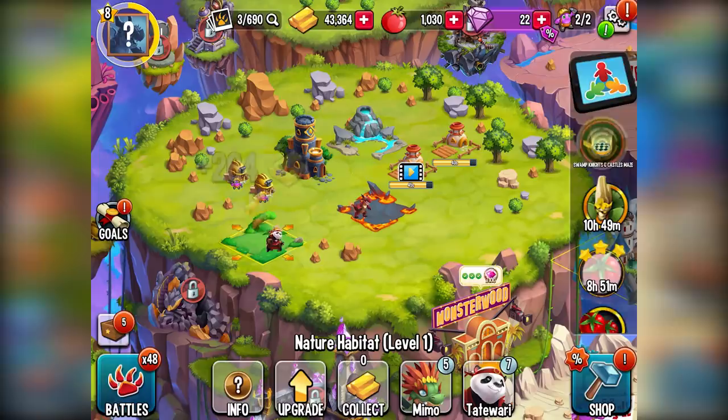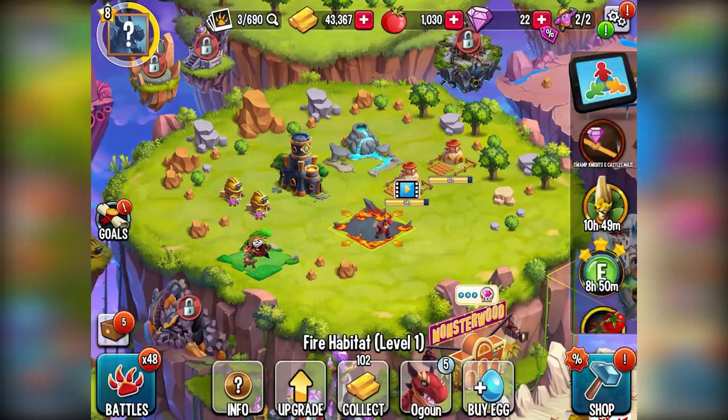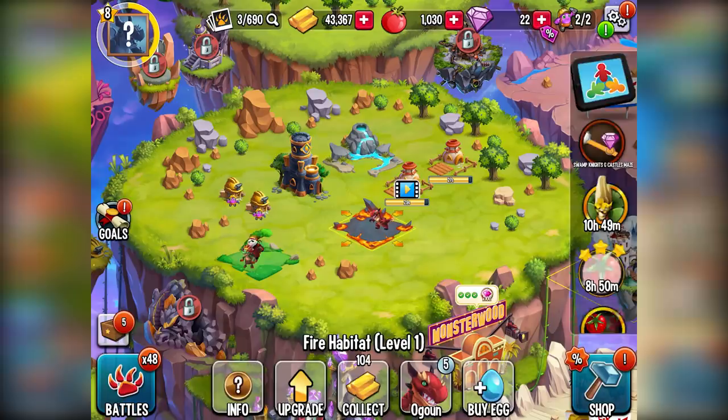Everything else is pretty straightforward. You literally just collect gold and you'll slowly and surely get your maze coins. Collecting food is also pretty straightforward. Breeding and hatching — that one might take a while. So basically for every Pandaken, every Greenasar, every Treezard or Firestar that you breed, you're going to get one maze coin.